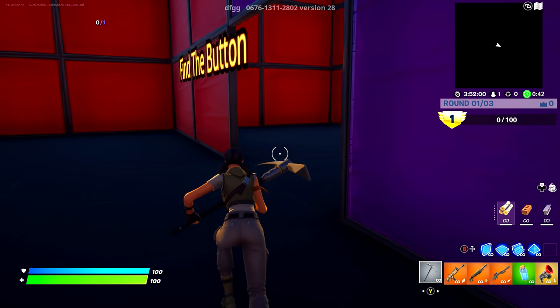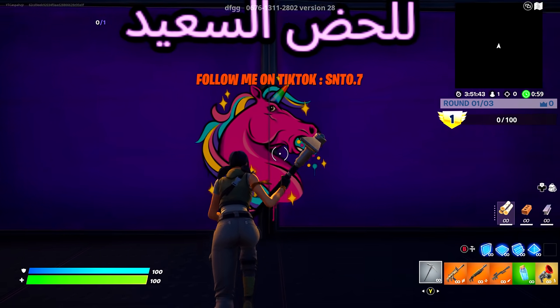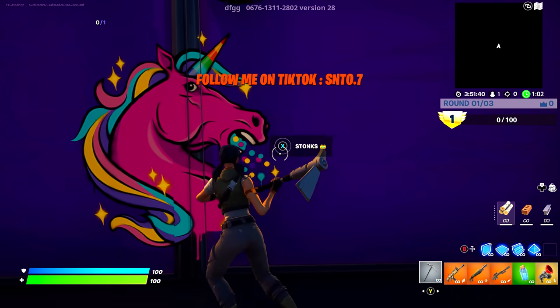Once you get into the next room, there is going to be a get XP button — interact with this one and it will teleport you into this room. Now go to this unicorn and interact with the secret button just over here.